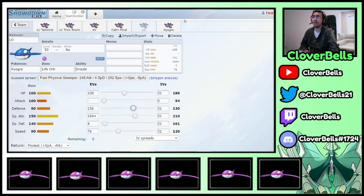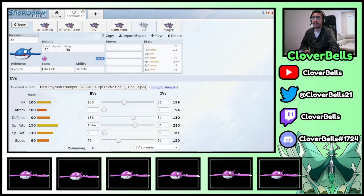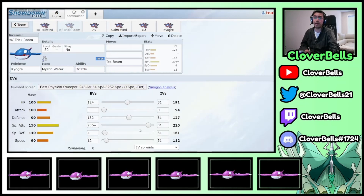So you see the difference in spreads: the Scarf Ogre is just 252/252 SpAtk/Spd. The Life Orb Ogre has more nuance. Our Speed Tiers are more or less similar, but it all depends — are you going for Tailwind, which gives you big Speed investment but less bulk because you want to deal big damage and be really fast? Or do you go the bulkier route with Trick Room, where you basically have no Speed investment and just go for damage or bulk?